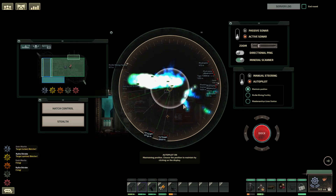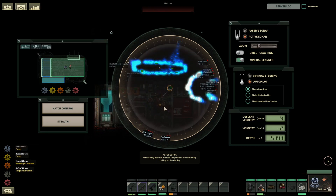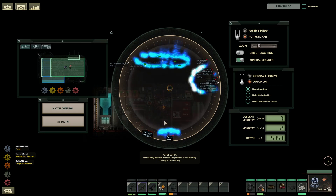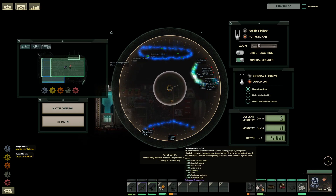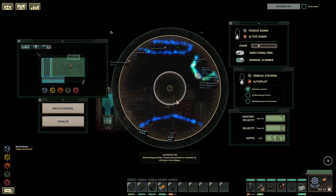Are there enemies down here? What objective is this one? There will be enemies, yes. Is this the ruin, or is this the nest? The ruin. Alright, going down in the shuttle. I want the bottom gun.